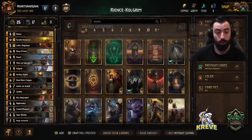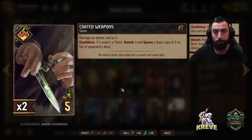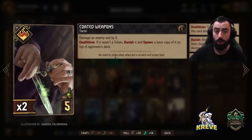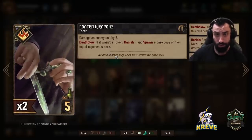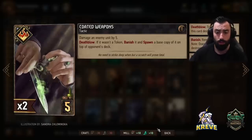We have double Coated Weapons — damage an enemy unit by 5. With Death Blow, if it wasn't a token, banish it and spawn a base copy of it on top of the opponent's deck. Coated Weapons offers our deck some control and is a direct way to remove units off the board while simultaneously clogging the opponent again. You can use these in round 1 if you like.